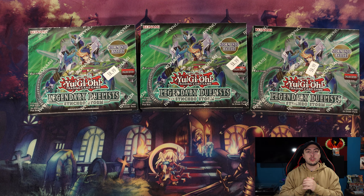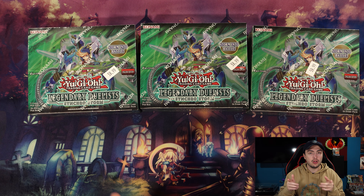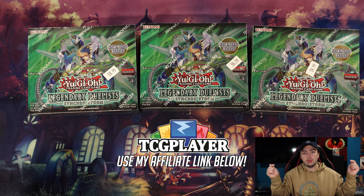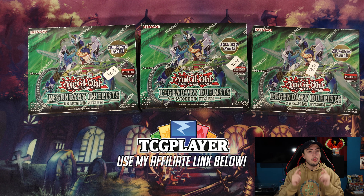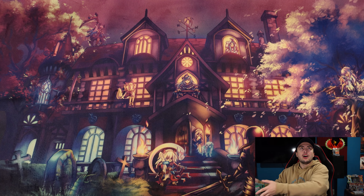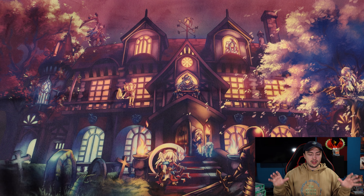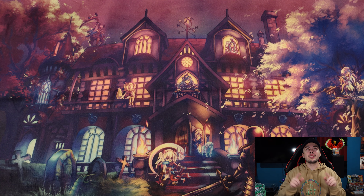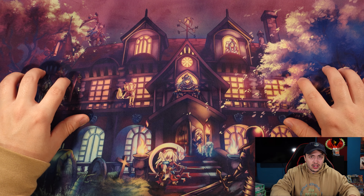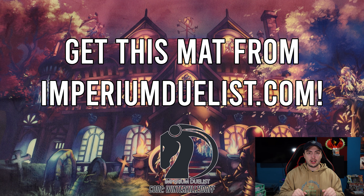Before we get into the video, I'd like to let you guys know if you want to support the channel by shopping on TCG Player, don't forget to use my affiliate link found in the description below. Anytime you guys shop and check out using that link, a small bit of the revenue from your purchase goes right back into the channel and helps out a ton. Also, this playmat I'm using here — artwork done by Frankie Art, absolutely nailed it — this is the Imperium Duelist Designators Mansion playmat, on sale right now.